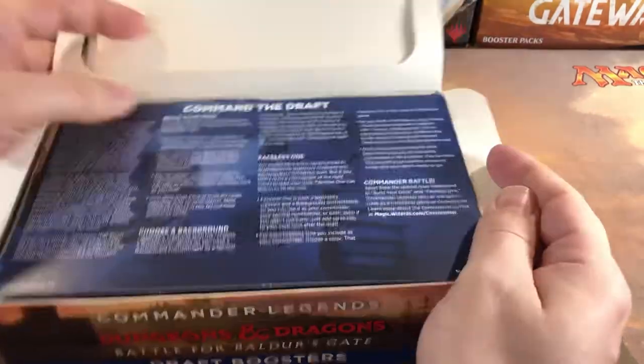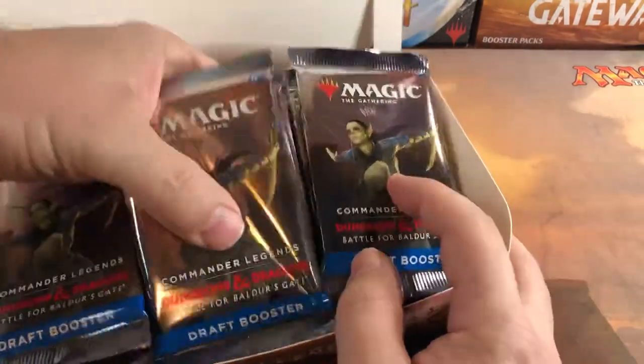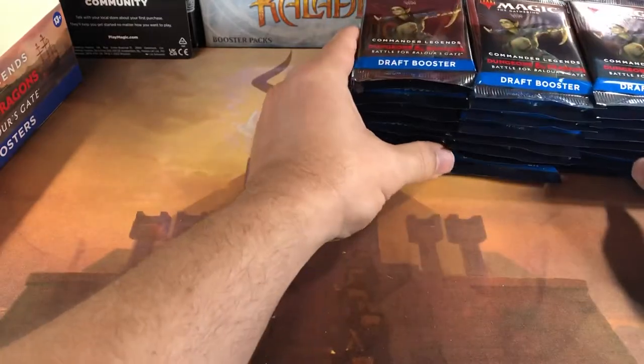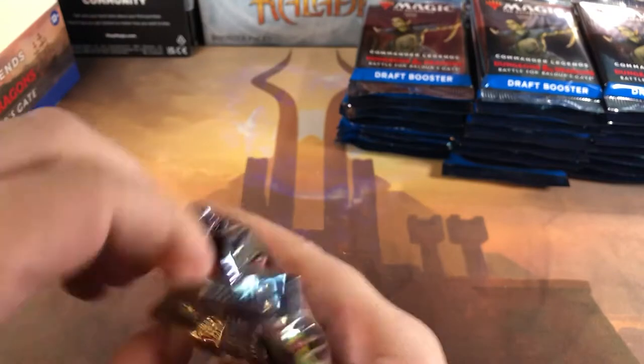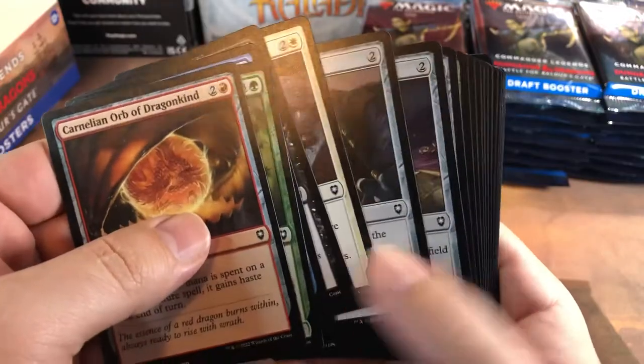Inside here you got your command the draft guide — shows you how to draft. The drafting is pretty weird; I did a draft the other night and it's definitely different, but it was a lot of fun. It's a fun set to draft. They worked really hard on making it a fun set to draft, but they didn't work very hard on making a lot of value in it. They didn't put any big hits like the first Commander Legends, and I think that's one thing that's a little disappointing about this one — might hold the set back in the future.